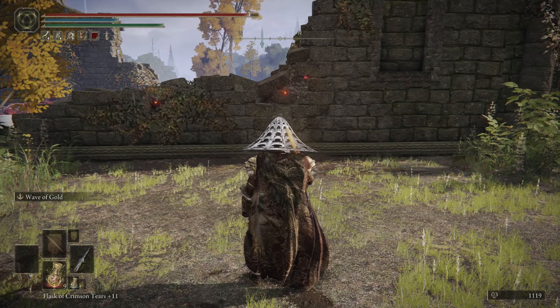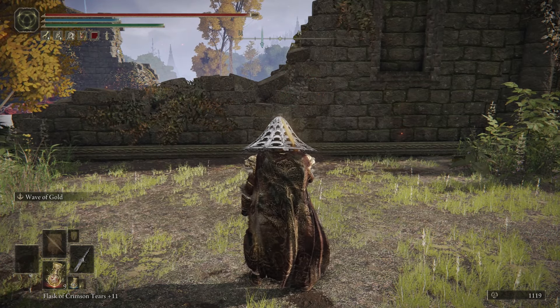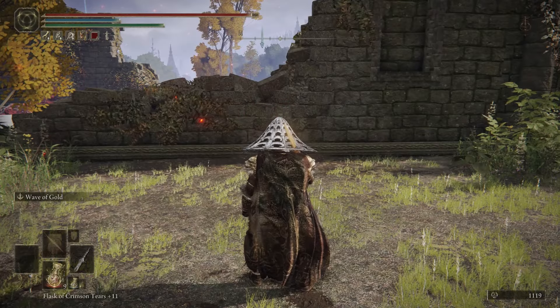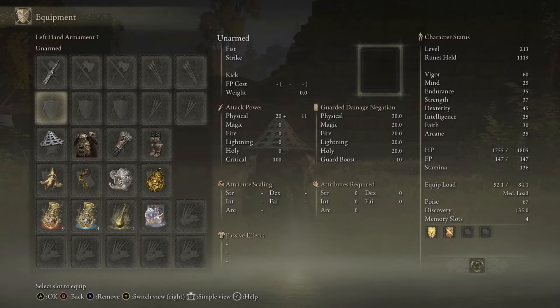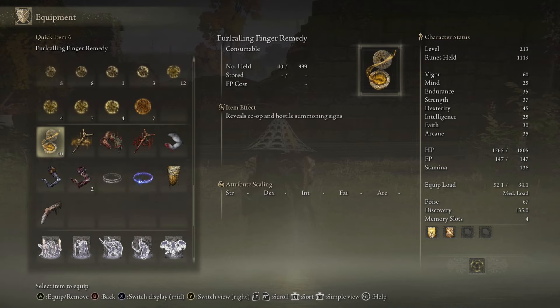After defeating Margit and Godrick, proceed to the Rose Church. Once you get there, you'll see the white-masked man on the side. Talk to him — he'll bring up the Two Fingers. Make sure you tell him they did not seem right.